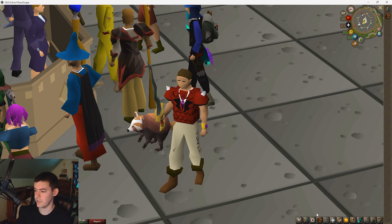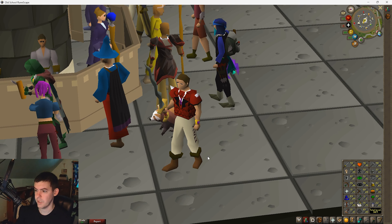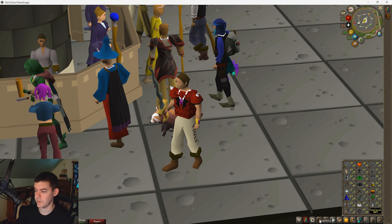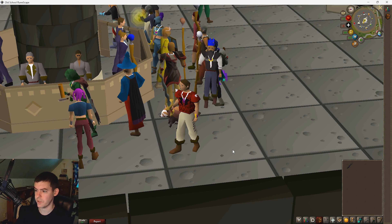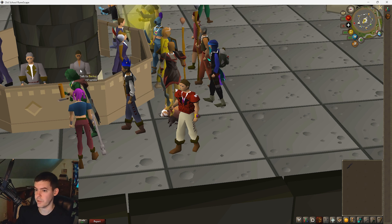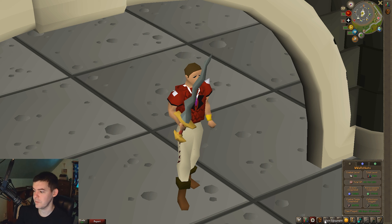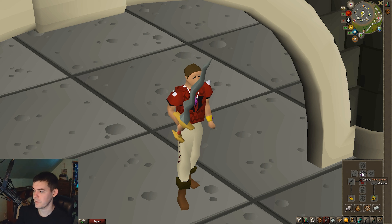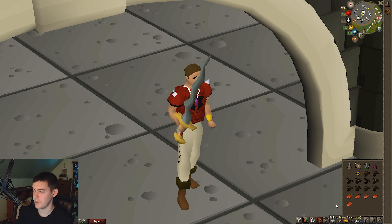Osmumten's Fang is a really good weapon to train Attack because of its accuracy. It primarily works with stab — I use it just on the Revenant Knights in the Revenant Cave. Here are my current stats and playtime. My loadout is: Salve Amulet from Haunted Mine, Combat Bracelet to increase attack, Light Bearer ring, Osmumten's Fang, and a Dragon Chainbody.